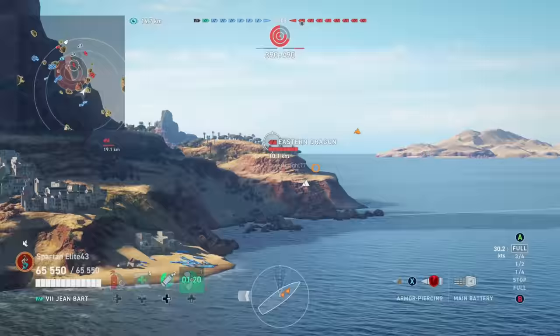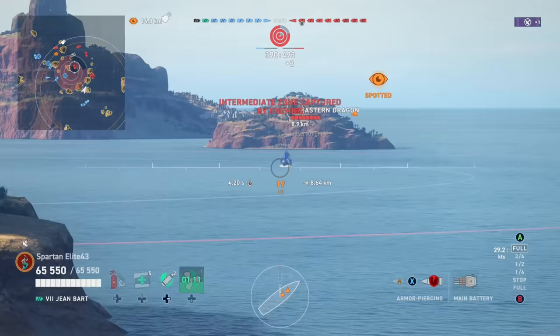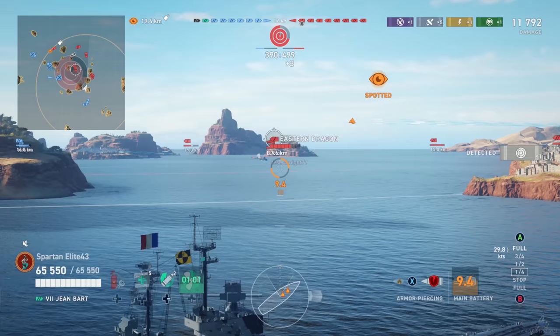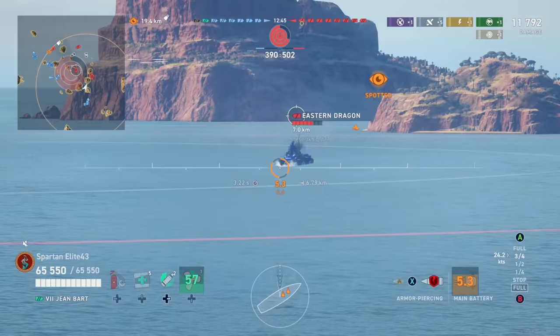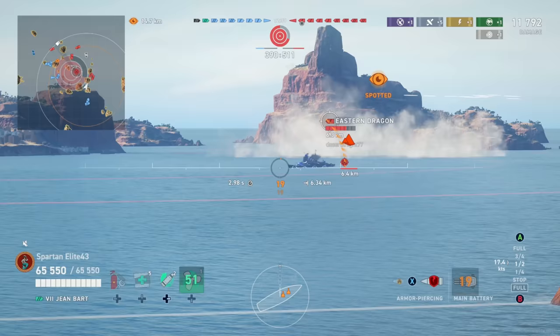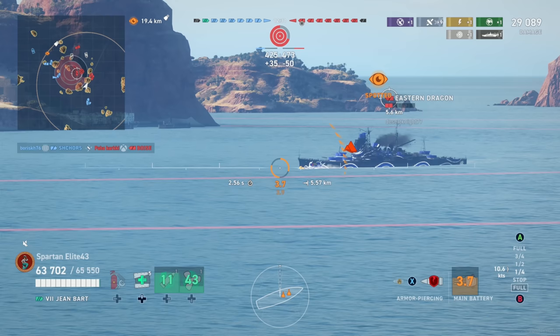Eastern Dragon has pushed way into the center of the map already, which is not preferable, so we reach out and make sure we get him. He's at about nine kilometers so we take a shot into his bow and get a good result — about 11,000 damage. As he turns and goes broadside, we can go through that side plating and citadel him. We hit him for another 17,000 but he doesn't get killed — of course not.